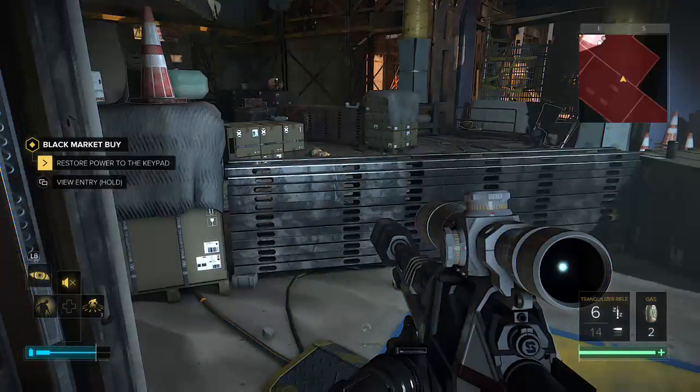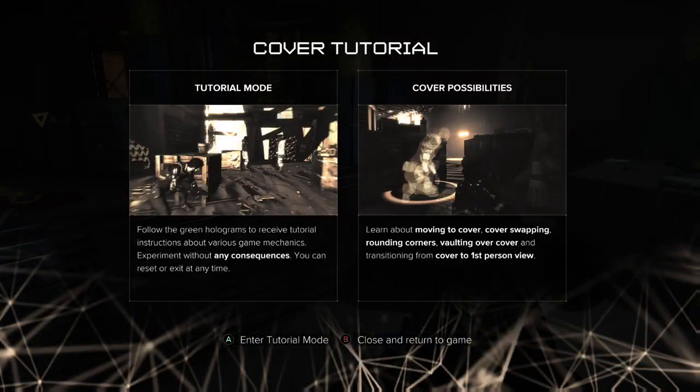Use the items they give you, like freeze bombs or something. Let's go tutorial mode so I'm not dying 55 times in a row.